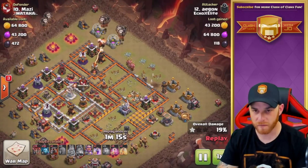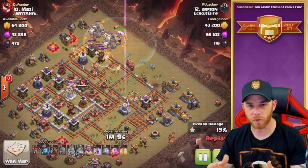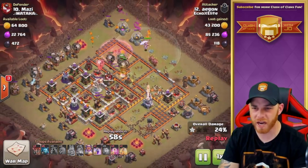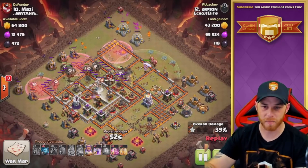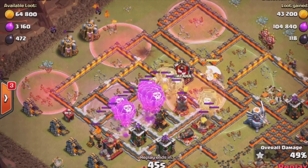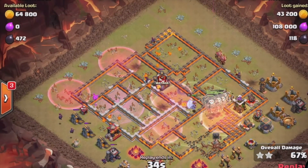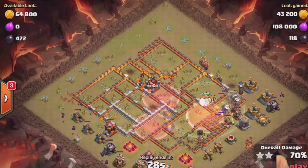We're at 19% and now the Lalo portion of the attack will start. Two hounds come in along with three different groups of balloons and the Grand Warden. He's going into an air sweeper, which isn't ideal, but he negotiates anyway with the assistance of haste spells. A wave of balloons comes in from the northwestern side into the area pointed out before, grouping up using a rage spell to speed them through the air defenses. They then hit the final archer tower, followed up with the minions. Going in on the eagle, a spell goes down for the final defenses — two cannons, the mortar, and the tesla — and it's all cleaned up from there.